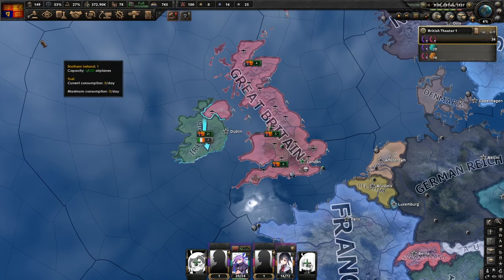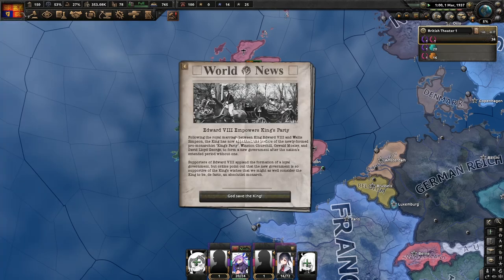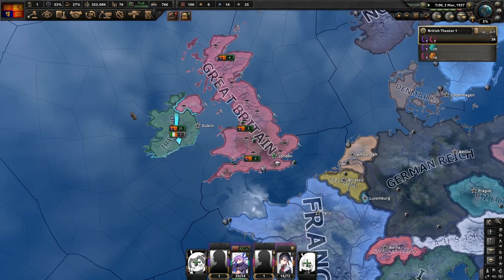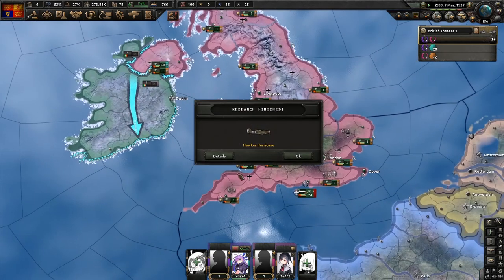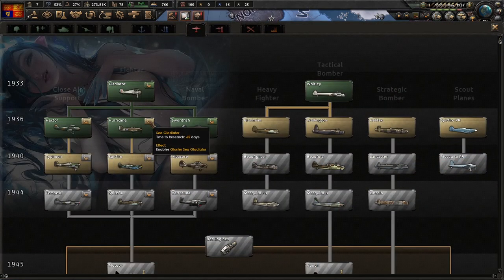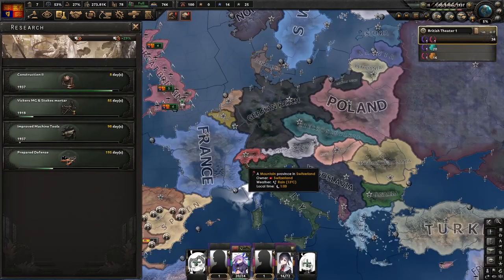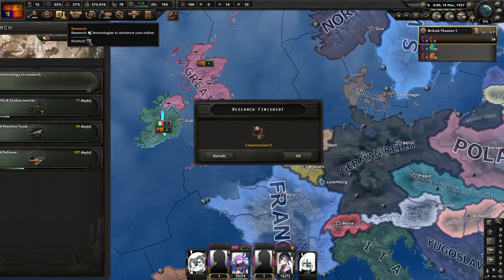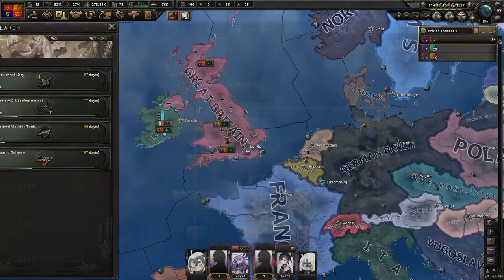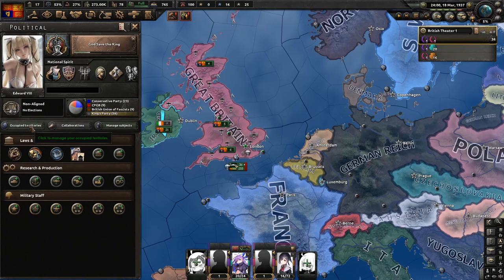We are now Great Britain with Edward the Eighth as our new leader, so we'll take 'God Save the King' and immediately grab the 'Old Figurehead' advisor for even more political power. Now we're going to research improved machine tools and then interwar artillery for garrisoning.